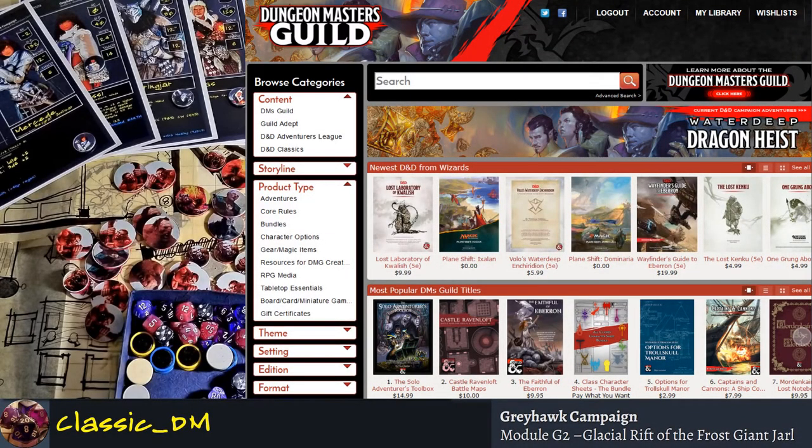RPGNow and DriveThruRPG merged and formed a relationship with Wizards of the Coast for fifth edition. Around 2014 they created the Dungeon Masters Guild — it's a pretty straightforward website. It's a way for you to make your own content for fifth edition using the OGL (open game license), and you can get all kinds of great books, adventures, and rules.